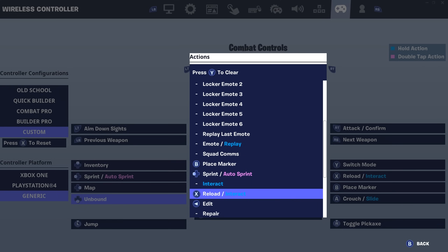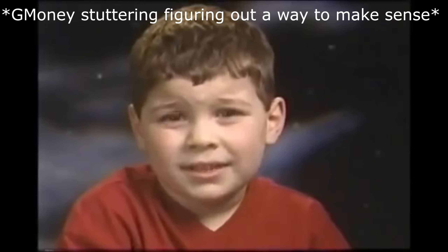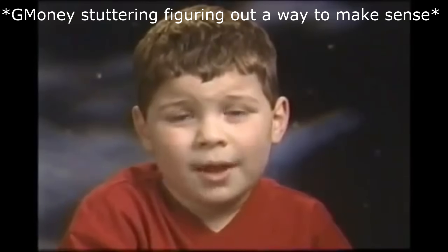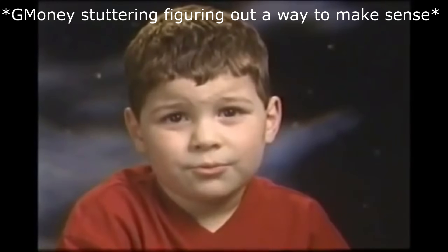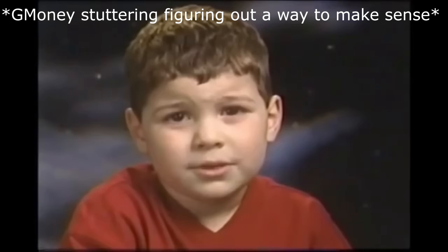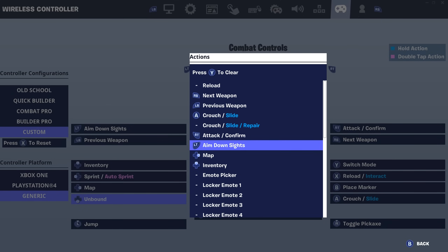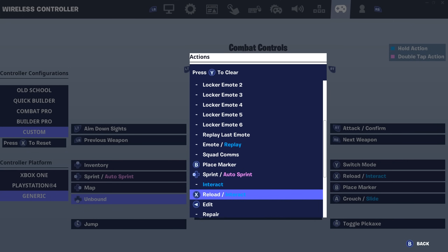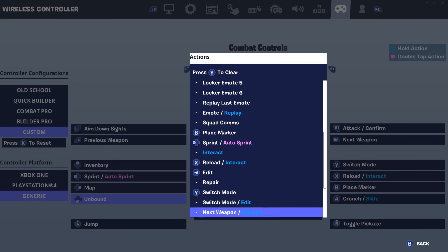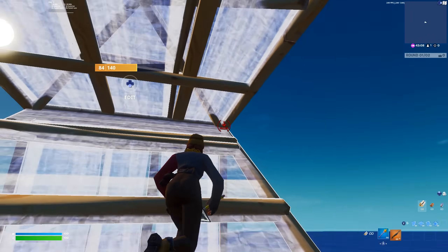Also, in settings you'll see switch mode slash edit on the bottom d-pad. I use that for less delay and I've been using it since it became a lower-delay input option. I'm not entirely sure what it does but it does work — when I take it off I feel a little more delayed. Just bind it to something you don't use and see if you feel a bit less delay.